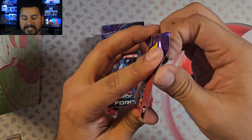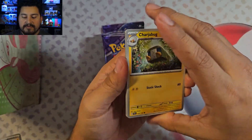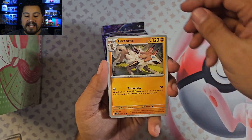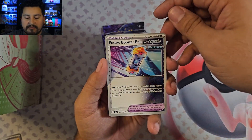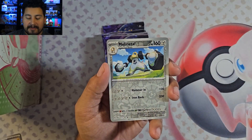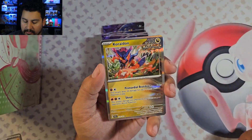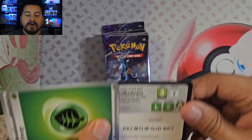Iron Leaves — which is the next Elite Trainer Box. Let's see what we have in this one. Starting off with a Charjabug, Slugma, Solosis, Skiddo, Lycanroc, Delcatty, Future Booster Energy Capsule, Melmetal Reverse, and no illustration rare. We have a Chatot with an Alcremie Hollow. So far nothing in this box.